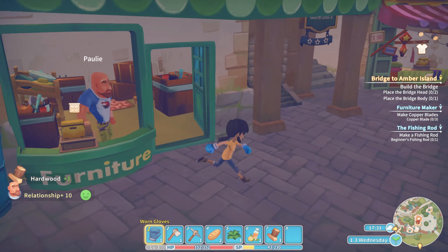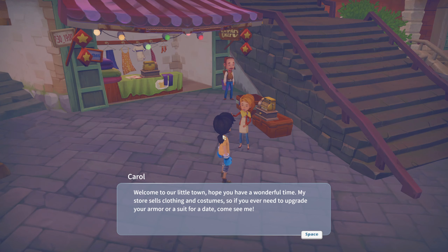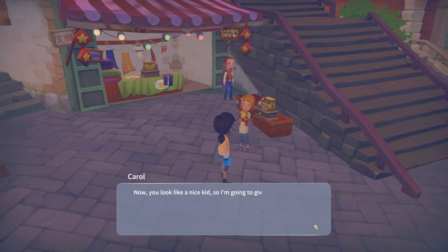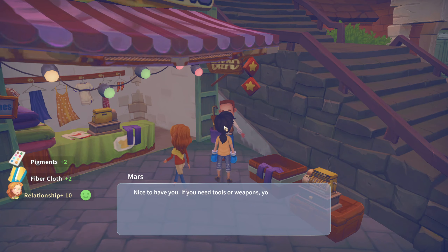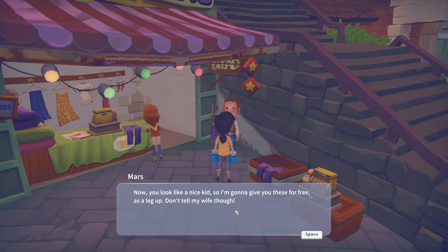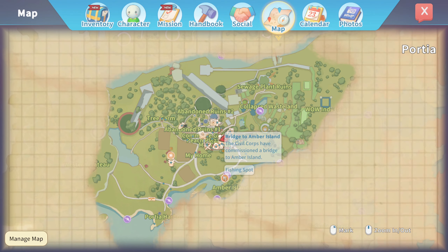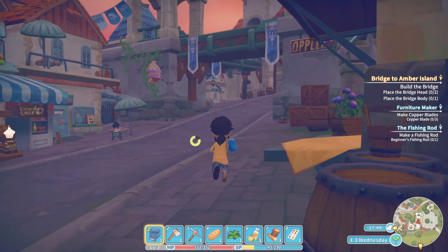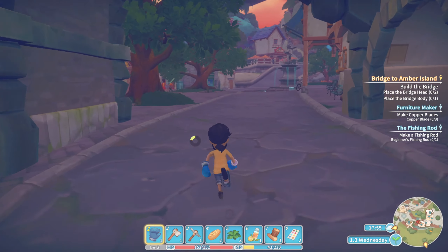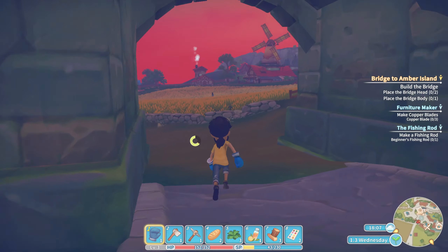Previously visited shops didn't count toward the quest since we hadn't picked it up from the mayor first. Re-visiting: a furniture store owner gives us a welcome gift of manly decor. Carol at the clothing shop gives free items and says don't tell her husband. The tool shop owner gives free items and says don't tell his wife. Wondering how they run a business like this — but not complaining. Heading to the farm next.